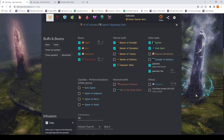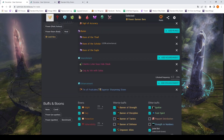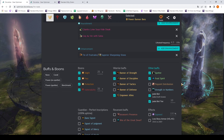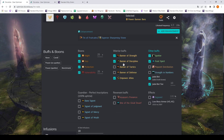The preset for buffs and boons is just what you are going to have while hitting the golem. You are going to profit from banners, Empower Allies, Spotter, Frost Spirit, and the Jade Bot adding 235 vitality — not that important for a Power Banner Berserker, but let's just assume you have that. One thing missing here is Sun Spirit — that's because Sun Spirit gets added much later. For now you can assume the Power Banner Berserker will always have Sun Spirit, but you can't disable it here easily. The Frost Spirit just adds 5% damage which is easy to calculate, but Sun Spirit adds burning — condition output — which is more complicated.